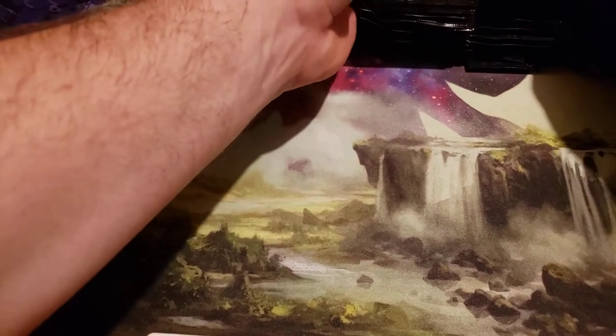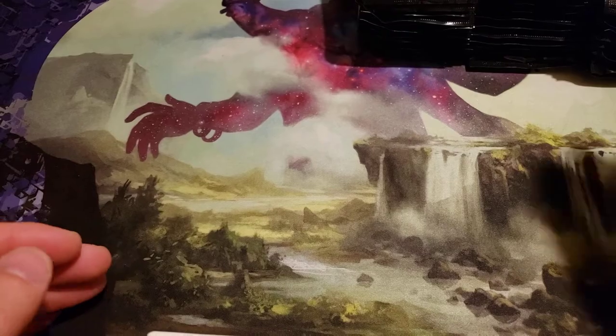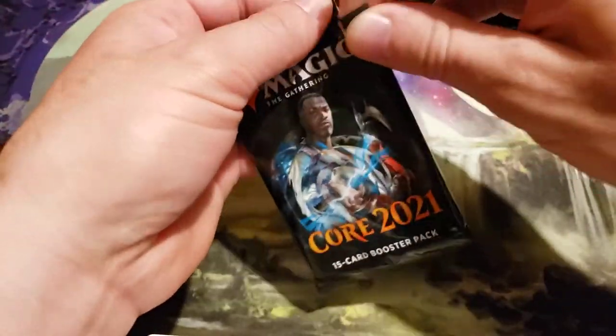Alright. Cards I'm really hoping to pull are the alternate art Ugins or alternate border Ugins. Here we go, first pack.